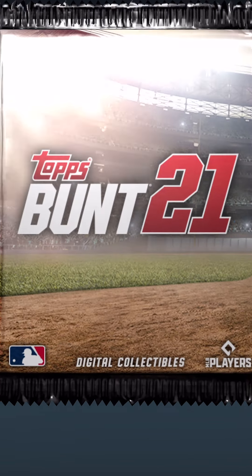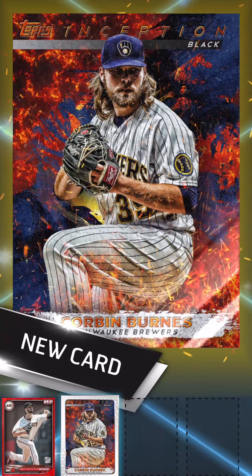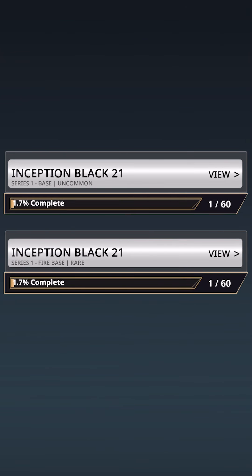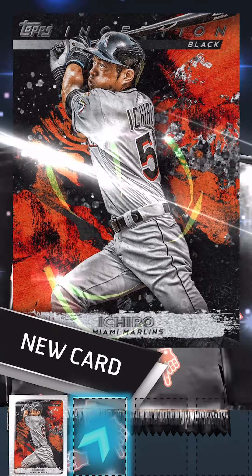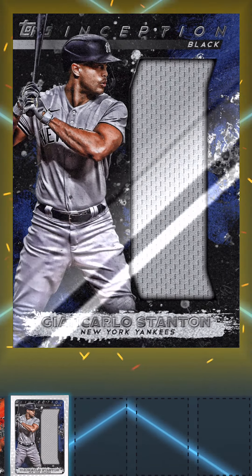Let's get moving and check this collection out. We're going to get a rare in our first pack — right here, there's a Corbin Burns Rare card. That was our first uncommon; there are 60 of these in each set. That's a lot of cards. But there's an Ichiro, and we're going to get another rare — two rares in a row. There's a John Carlos Stanton Relic card right there.